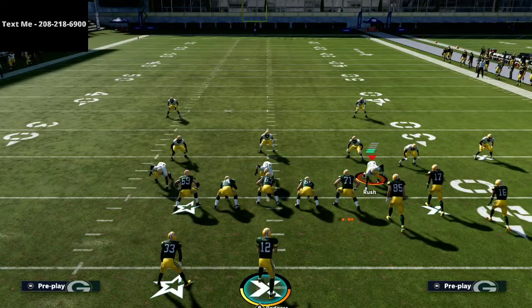Those are two ways you can use running back flat routes to do a good job against zone coverages in this game. If you want the gun bunch e-book when it drops, shoot me a text at 208-218-6900, or text the word 'Madden' to that number to access a playlist of about 15 offenses and defenses I've broken down, including the Carolina version of gun bunch. Thanks for watching — hope you have a great rest of your day.